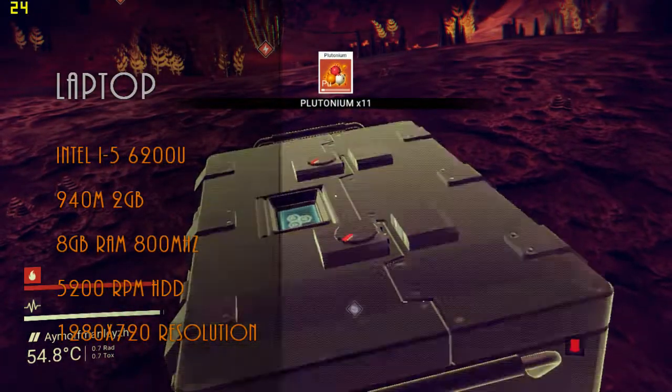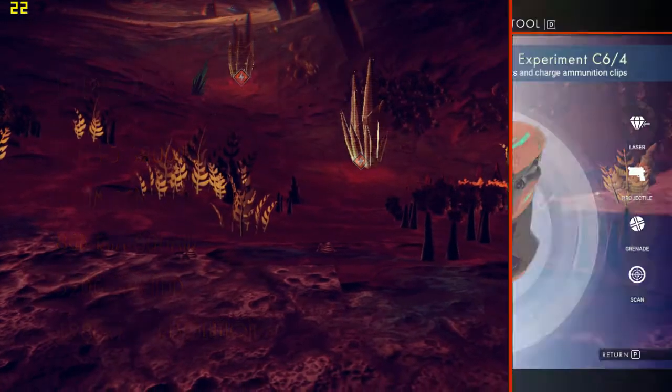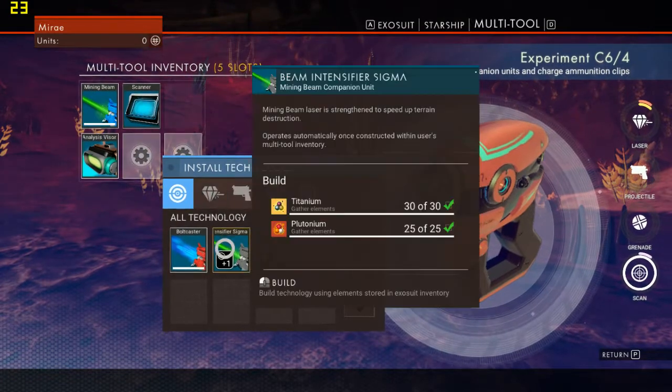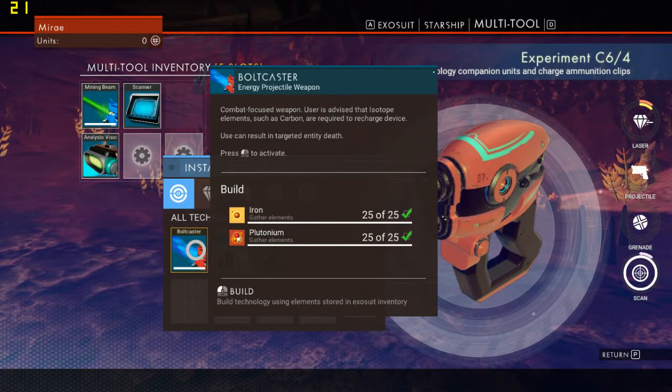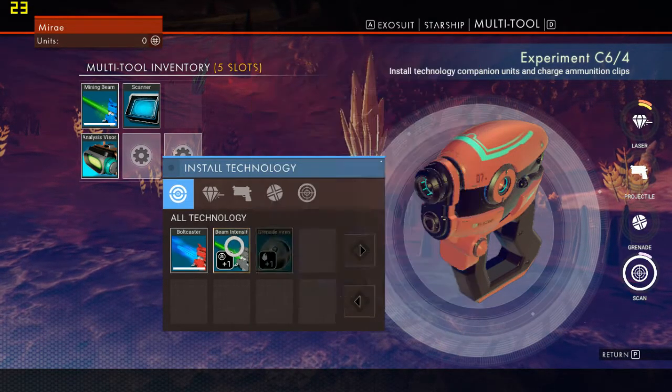We can see that my FPS is ranging between 20 and 25 while recording, and while not recording it actually ranges between 22 and 27. That's only about a 10% difference, which by itself shows how badly this game is optimized.